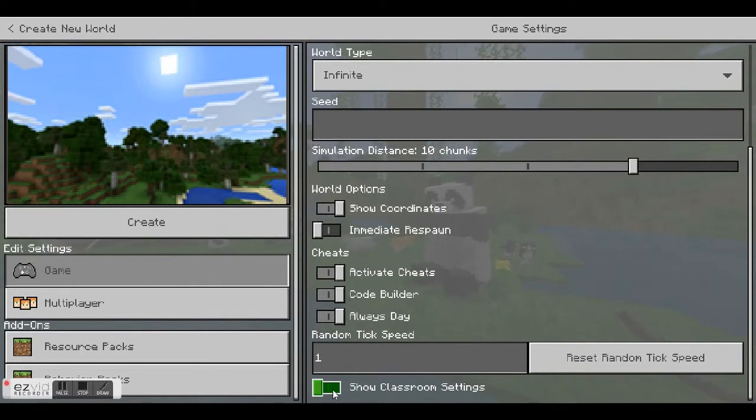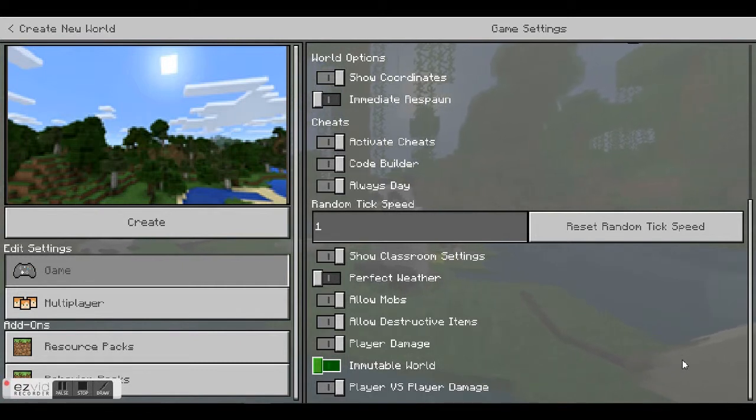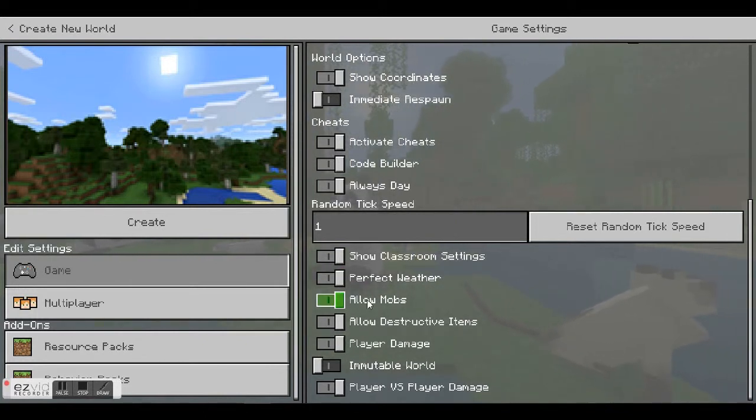Activate the classroom settings by clicking on it, and if you scroll down this will give you a list of other game features you can activate or not. I generally activate Perfect Weather so there's no rain, and activate mobs so creatures like sheep, cows, and other animals will spawn in the world you create. Students might choose to turn these on and off depending on their preference, and I found most students enjoyed having these creatures around when they were building things.